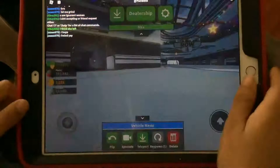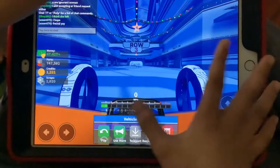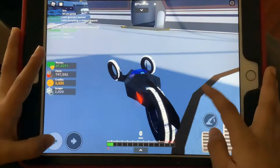Now I'll show you all the little cars. This is one of the fastest little cars. This is how the inside looks. The max speed of the car is 396.